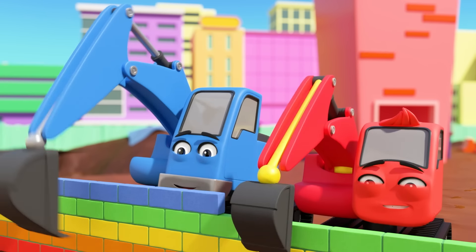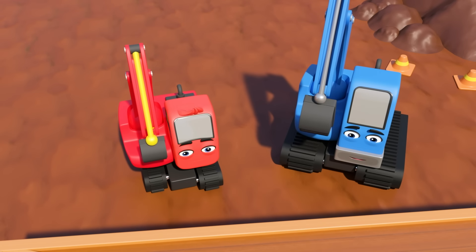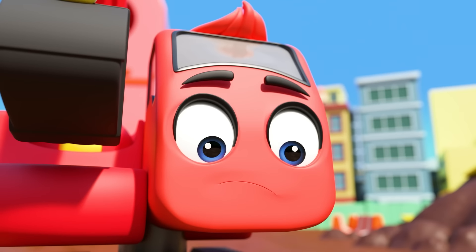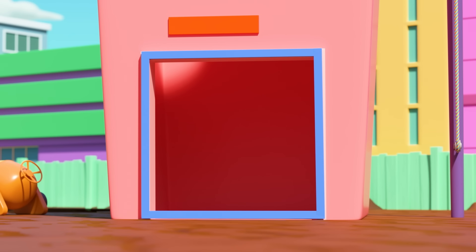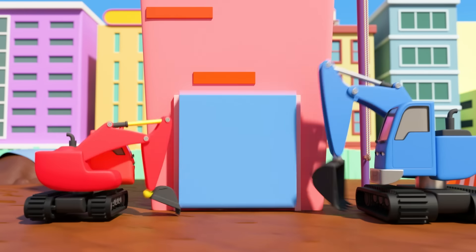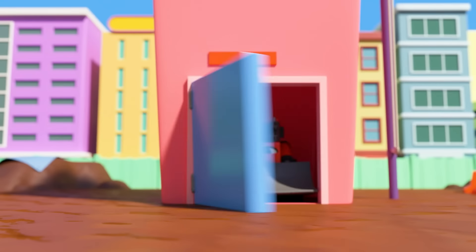It's the construction crew, hard at work as usual. Good work Diggly and Johnny! I wonder what's in that crate — a yellow circle, a red triangle and a blue square! Diggly is right — the blue square will fit at the bottom of the tower. Put it in place! Well the square is in place at least. Here comes CJ — a little cement, and it's a door! I don't think Dozer liked being shut inside.